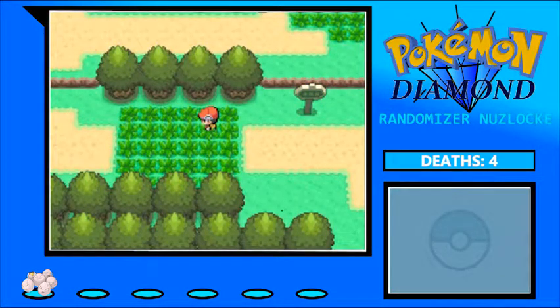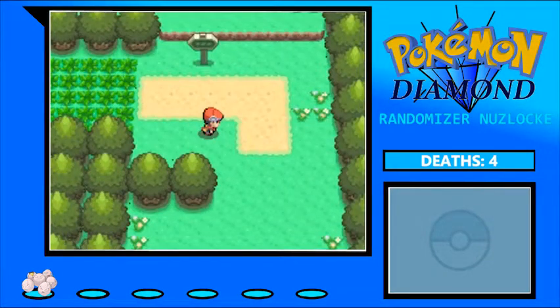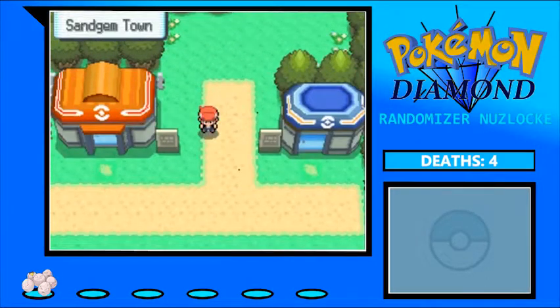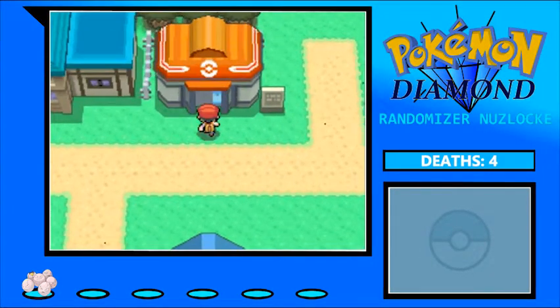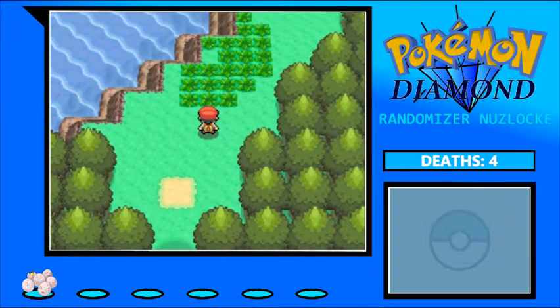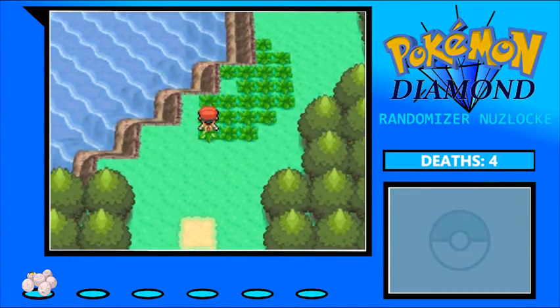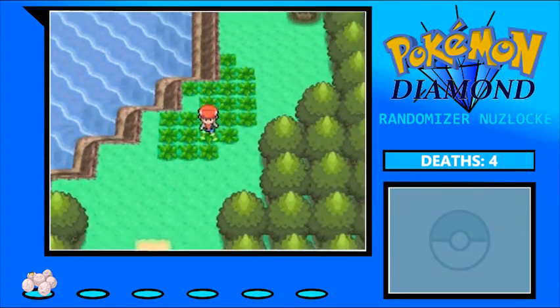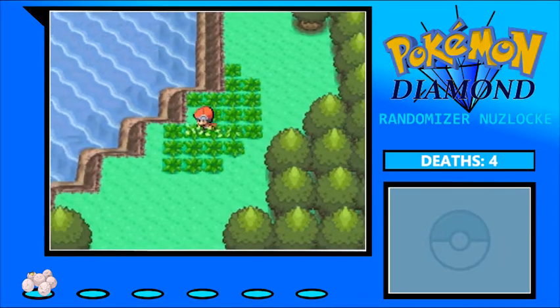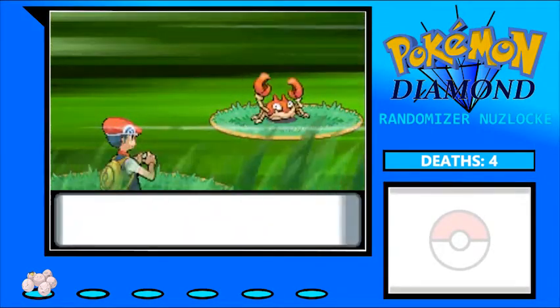I have Pokéballs now, so it's time to go get some encounters. The encounters I've gotten up until now don't count because I had no Pokéballs. Starting with Lake Verity this time instead of Route 201 — maybe that will turn things around. It probably won't... come on. Why is it so hard to encounter things here? There we go — Lake Verity is Crabby.